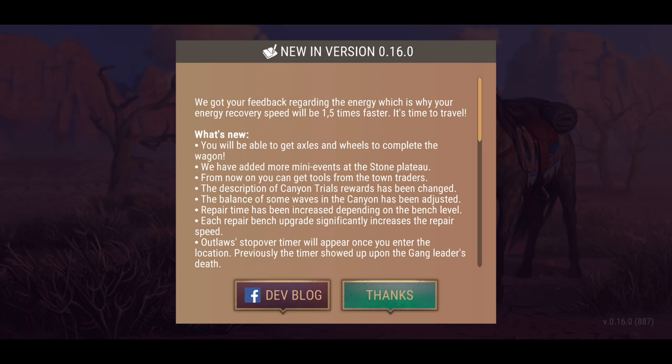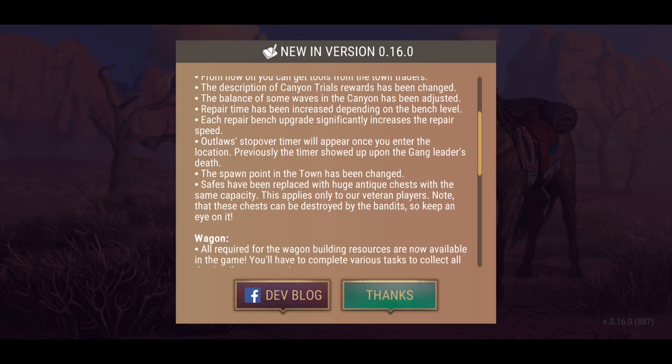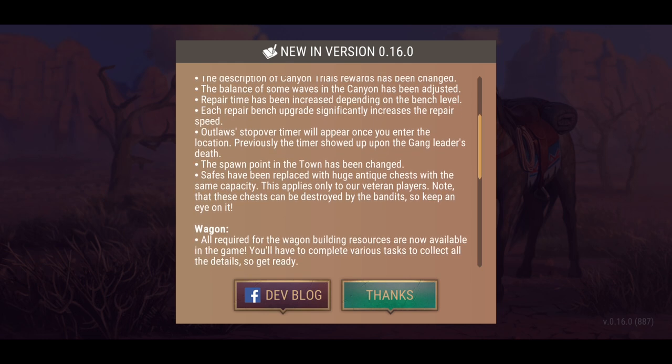But that's not all — we've added more mini events to the stone plateau. From now on you can get tools from the town traders. The description of canyon trials rewards have been changed, the balance of some waves in the canyon has been adjusted, and repair time has been increased depending on the bench level. Each repair bench upgrade significantly increases the repair speed.